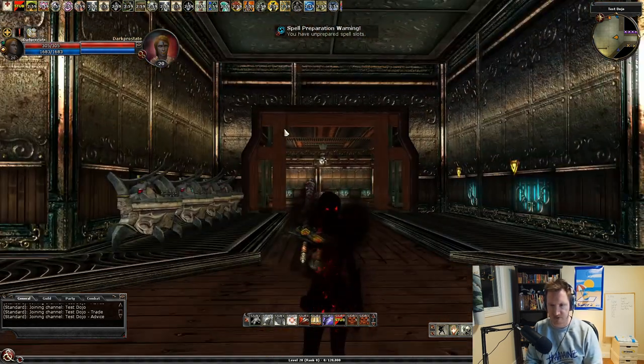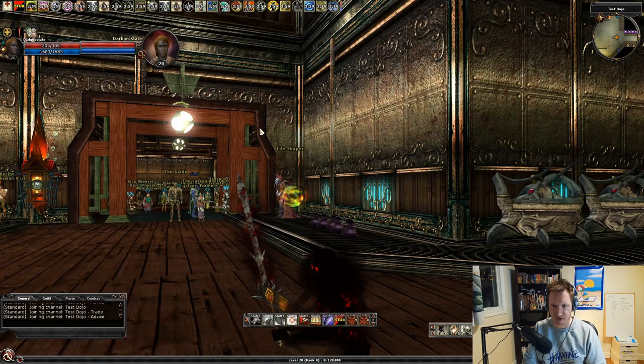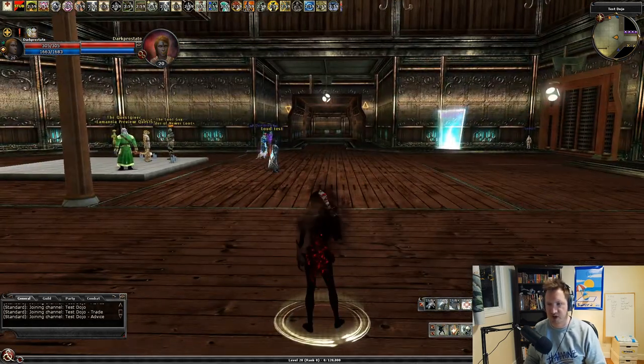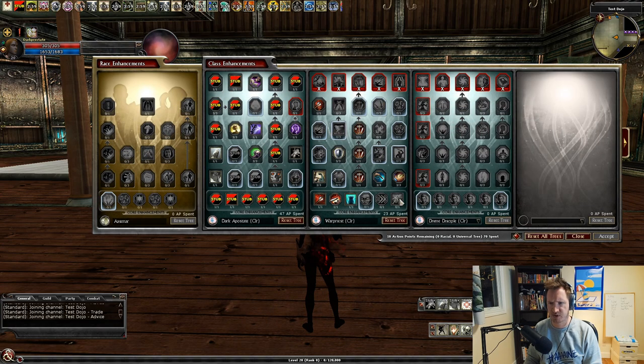The dark apostate tree features the undead form which looks very spooky. You also get a weapon imbue that adds evil damage with a red darkness effect. Because you're undead you can cure yourself with inflict spells. They also changed it so you don't need to target yourself to cast inflict spells anymore — they automatically apply to you, which is very cool.